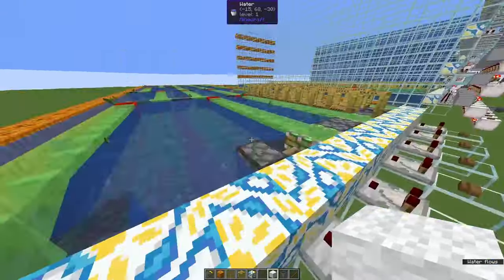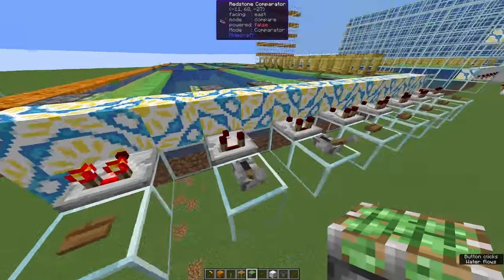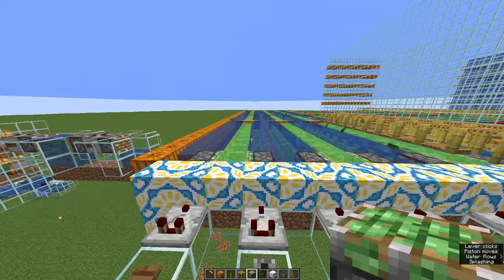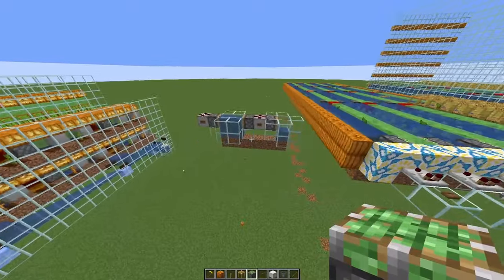So nothing happens, nothing breaks. The farm will not harvest at that moment — that piston would still sit here. And the next time we activate this, nothing happens. Then we activate this pusher again, and once it deactivates, the farm is back in its original state. This farm really does not break.